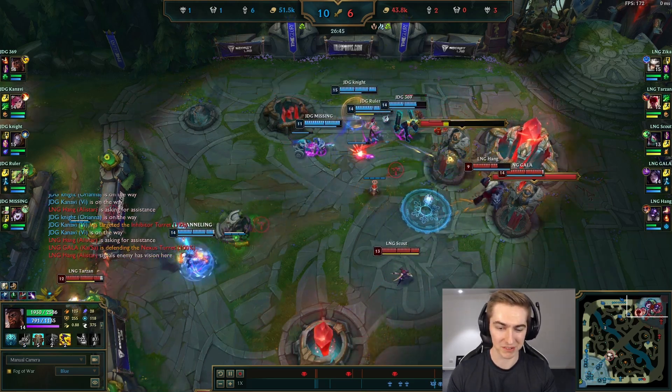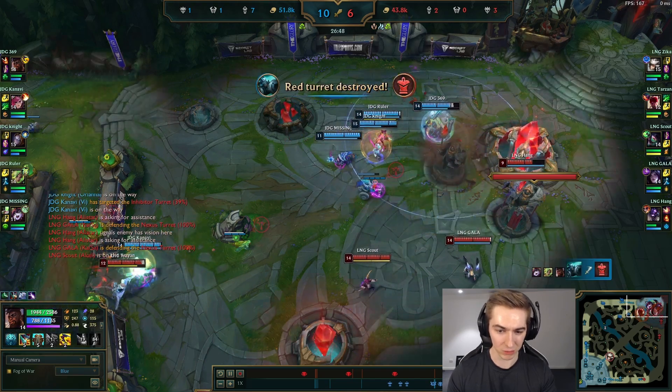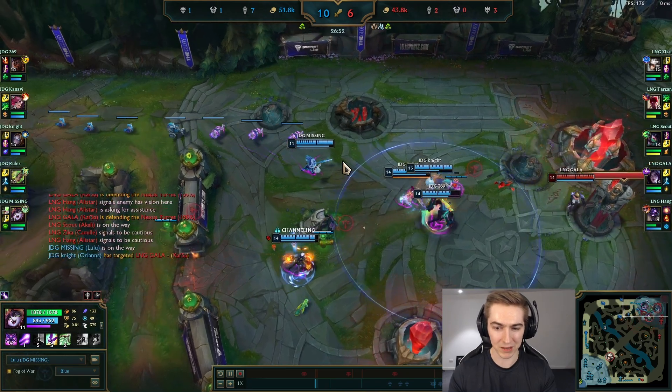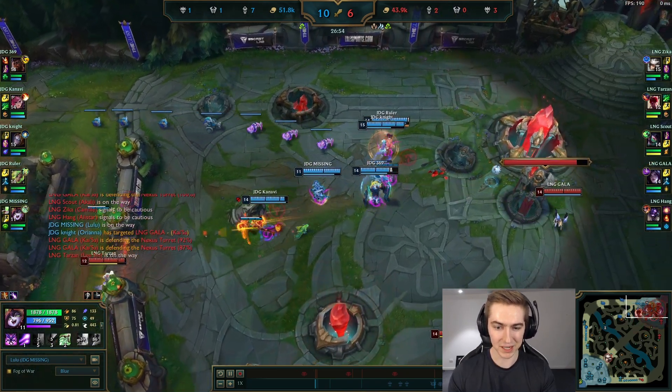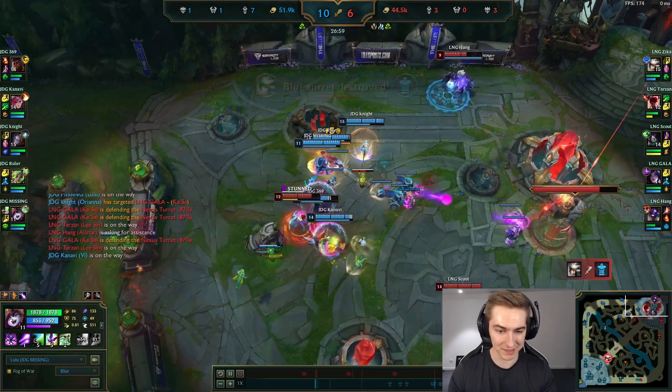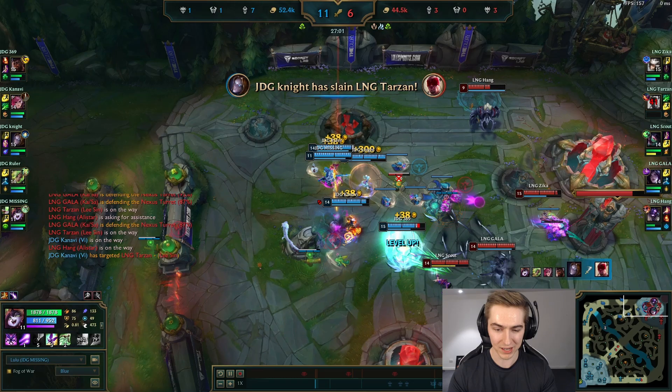A lot of teams — especially Western teams — would have based after breaking the top inhib or rotated mid. But JDG is very aware of their limits with their team comp and with Baron, and they're just playing to siege it down because the enemy team comp is an all-melee dive comp with no wave clear. So JDG adapts and goes full siege, making the enemy engage on them.